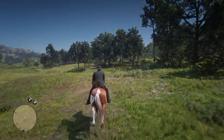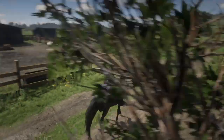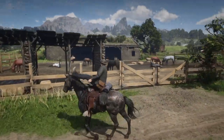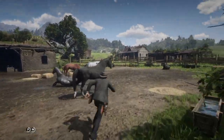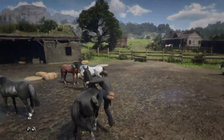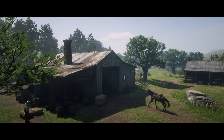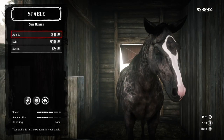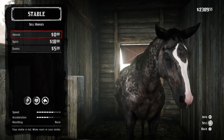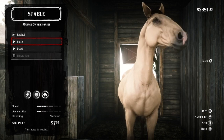Next up is method number two. For this method, you only need your unsellable horse. In this example, I'm going to steal a horse from Emerald Ranch. We'll choose this nice black Kentucky Saddler. Now we go back to the nearest stable. Once inside, select the prompt stable. A list of your stabled horses will come up, and it will give you the option to replace your unsellable horse. And there you go! You have a free stall space now!